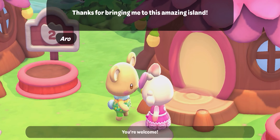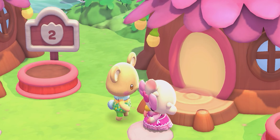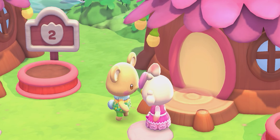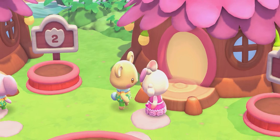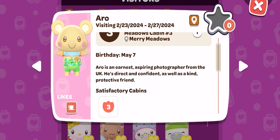How to get Arrow to visit your island in Hello Kitty Island Adventure. To get Arrow, you first need to meet Wish Me Mel in the Merry Meadows. If you don't meet her first, you will not see Arrow in the list of visitors.